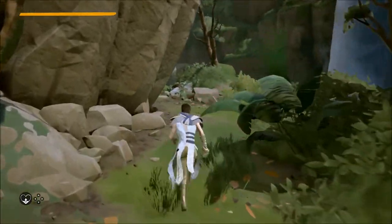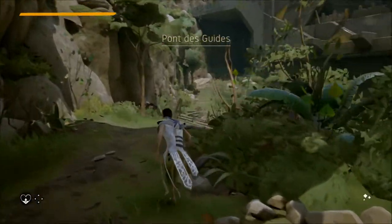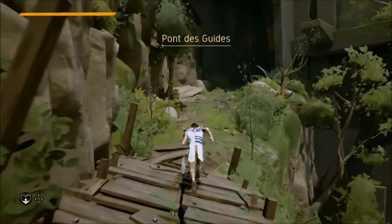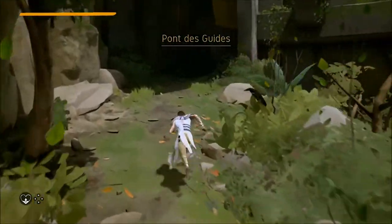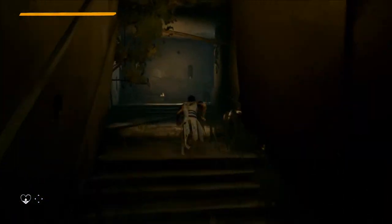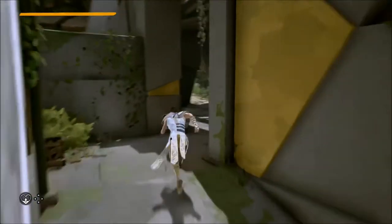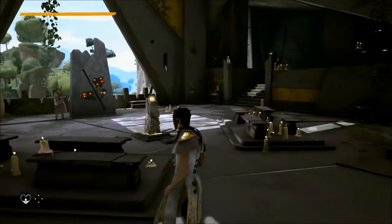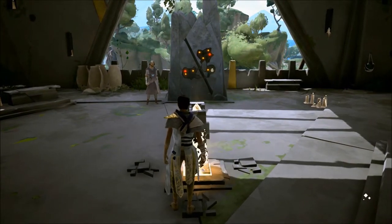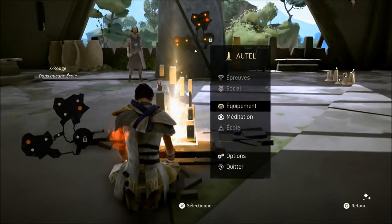Hello everyone, it's XRouges, and today we are testing Absolver on PlayStation 4, edited and developed by Slow Clap and Devolver Digital, released officially on the 29th of 2017. This is a game that is pseudo-open world but rather linear — it's a fighting game with a lot of openings. Apparently it's like Dark Souls on some aspects; I hope it's not for the difficulty.